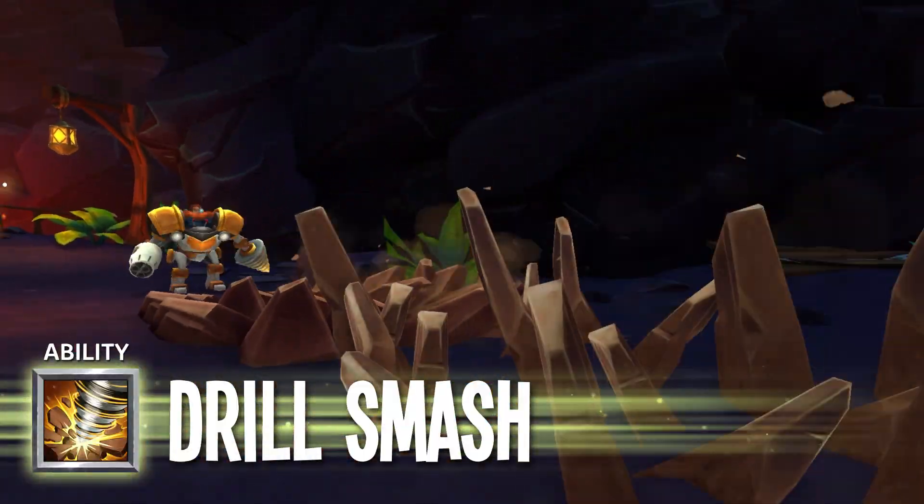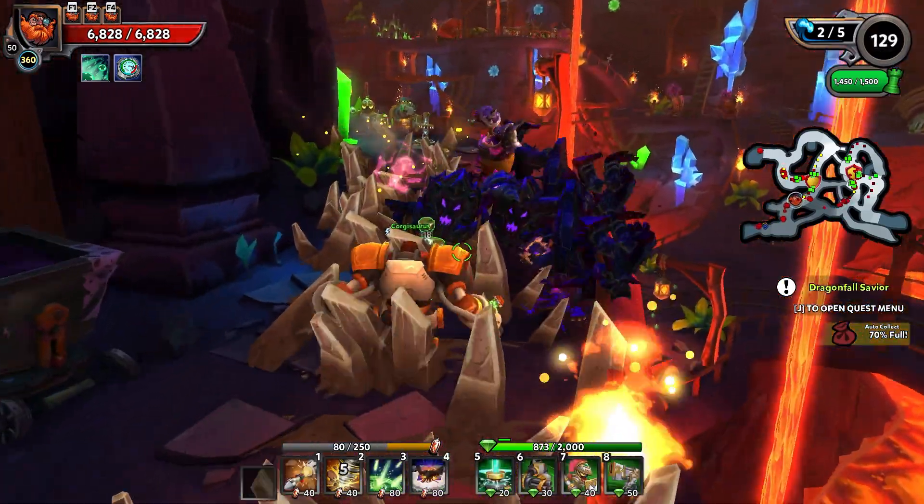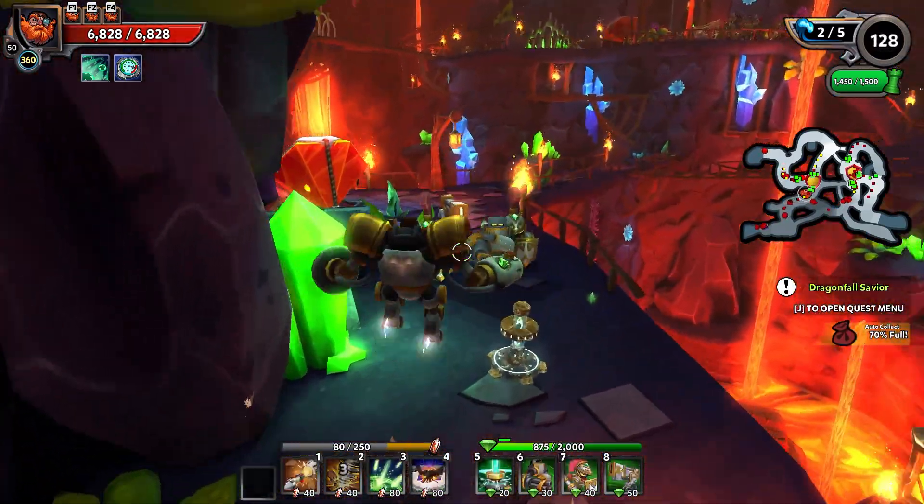Drill Smash: The engineer slams his drill into the ground, sending earthen spikes forward in a line that damages enemies caught in the path.